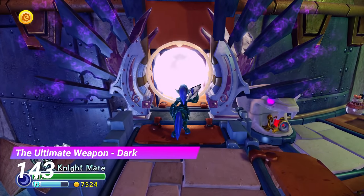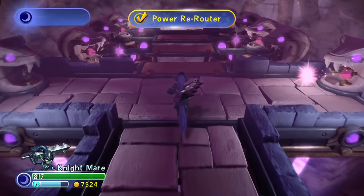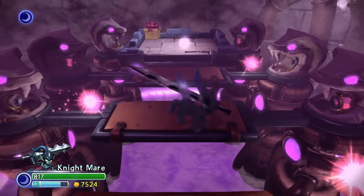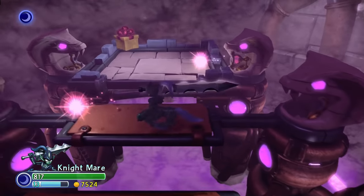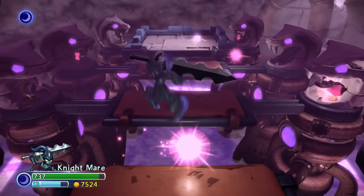Not much better than that is the Dark Gate from the Ultimate Weapon. First of all, it's just a pretty lame gate, but on top of that there's nothing to do with the dark element here. Now this, ladies and gentlemen, is what we call laziness.